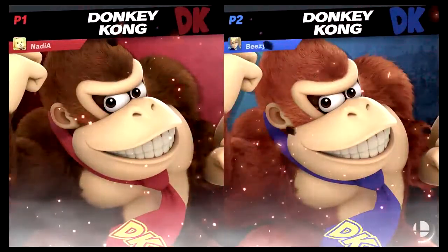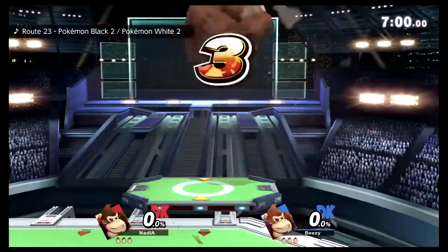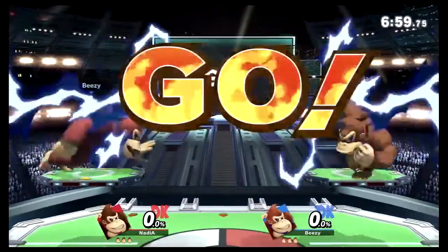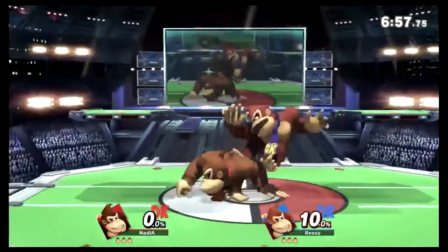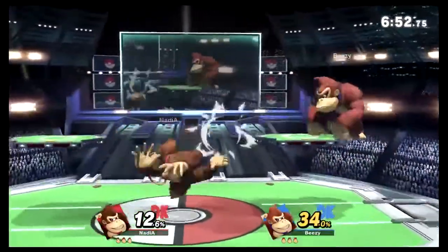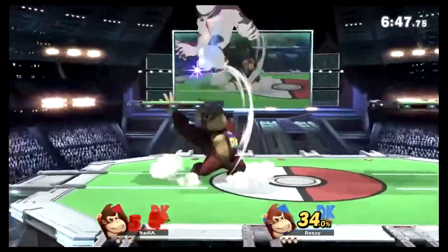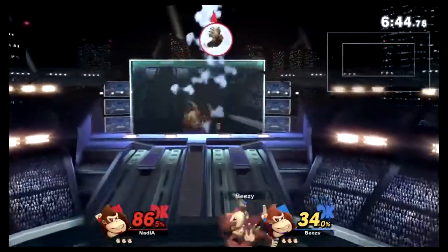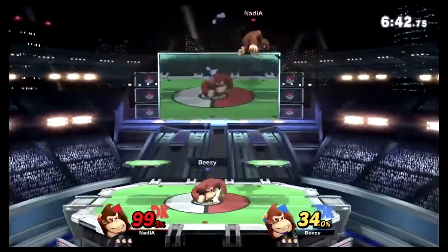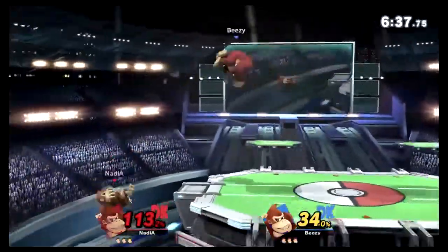DK Ditto. We've seen a lot of DK tonight. It's a mirror match, just like every mirror match. Cargo throw combos, chain grabs. Chase him with the up air — I don't think he has a jump anymore. BZ with the early stock lead.